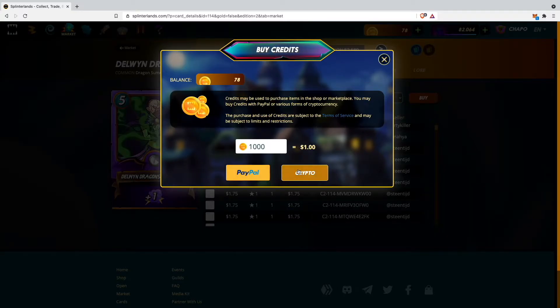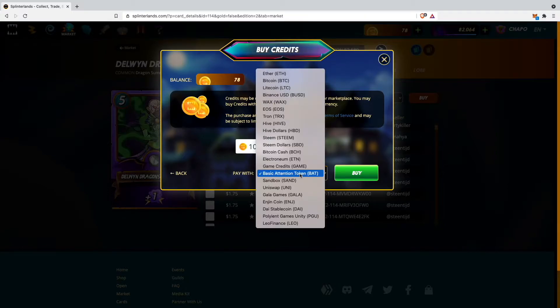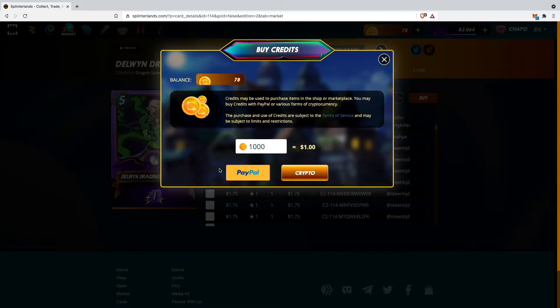You can buy credits with PayPal or with cryptocurrencies like Basic Attention Token, Ethereum, Bitcoin, Litecoin, and so on. I'll buy via PayPal because I think it's easier and I still have money left on PayPal. If you want a video on buying credits with crypto, let me know in the comments. For this video I'll buy 2000 credits, which are worth two dollars.